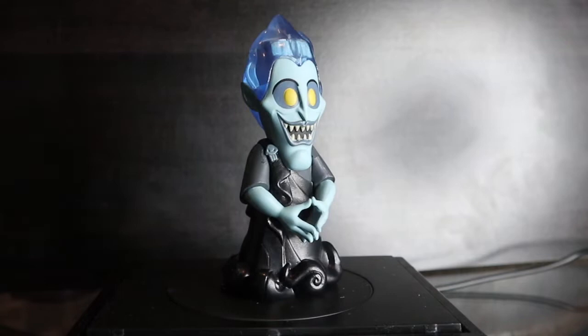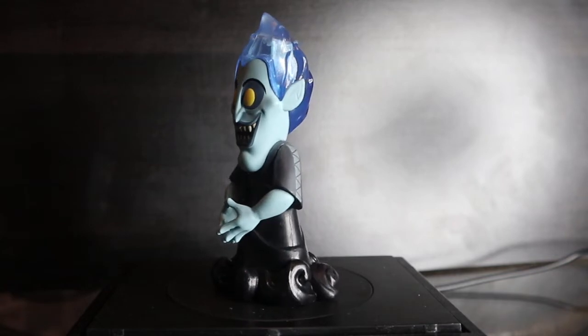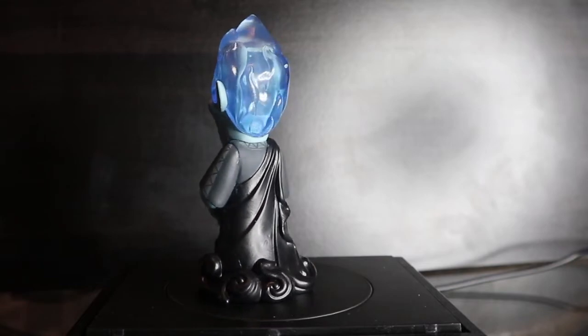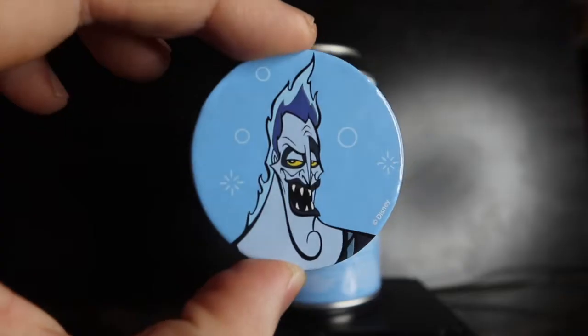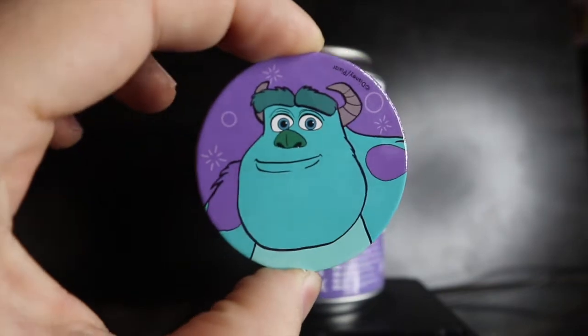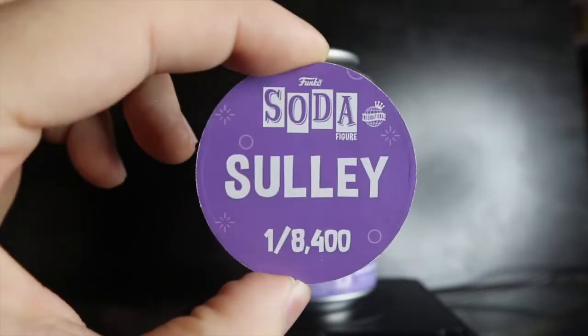I got Hades and the first Sully — three, two, one — both common. Hades has a great translucent effect for the hair, you can even see a square piece used in the mold. Sully is pretty basic with hands down but still cool — hoping for a flocked version. Hades pog: blue background, one out of 6,700. Sully: purple background, international can, one in 8,400.